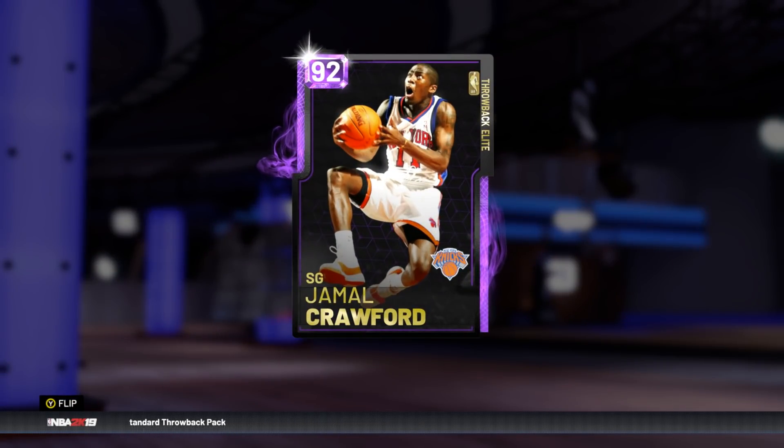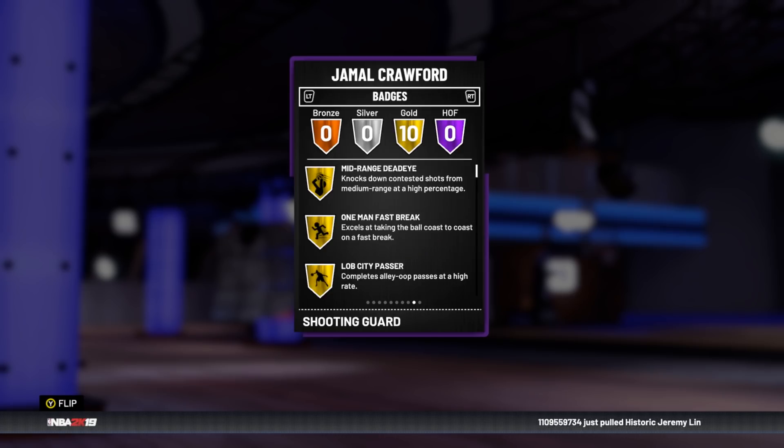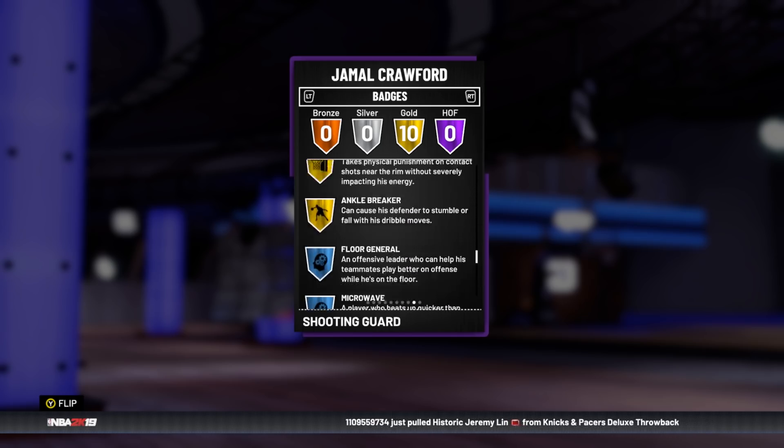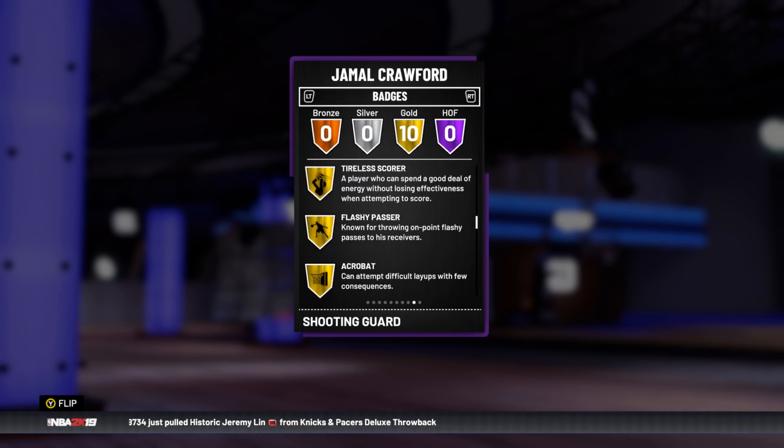Jamal Crawford is 94 overall offense, 84 defense. He has 10 gold badges including Lopsided Passer and Difficult Shots — some good auto-go badges. No Limitless Range and no auto-shooting badges though. Mid-range 99, Difficult Shots — that's it.